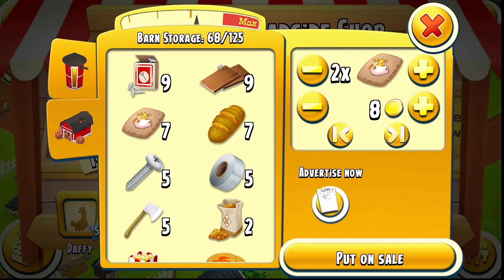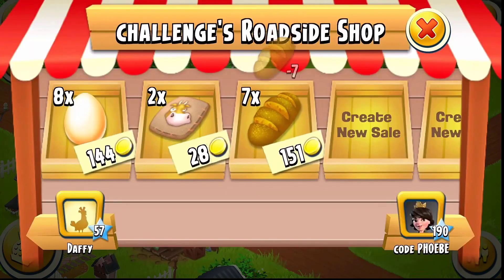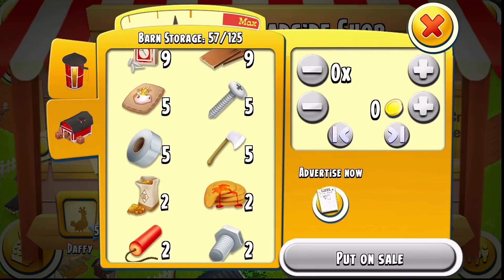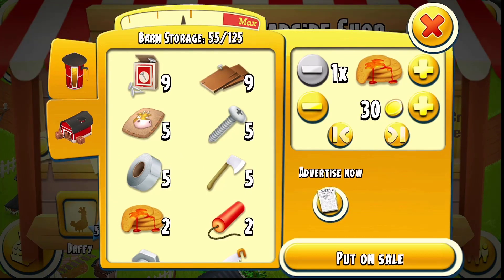There we go, big monies! Next I'm going to sell all the bread. I'm going to keep the axe, the screw, and the tape. Popcorn — you're gone. What else can we sell? We're going to sell the brown sugar off, just get rid of everything I possibly can because it's about the coins.